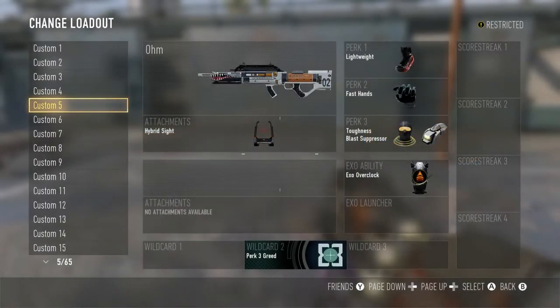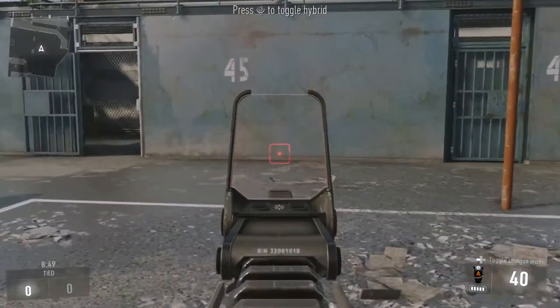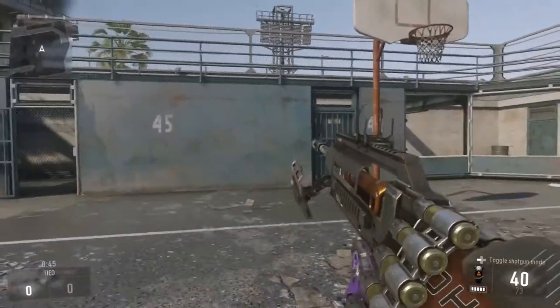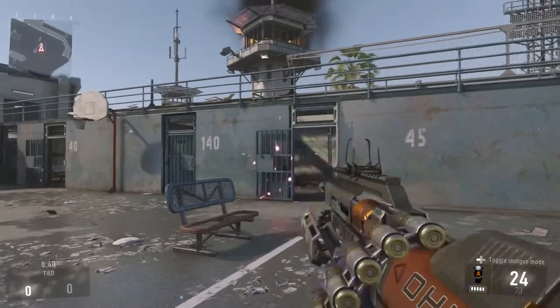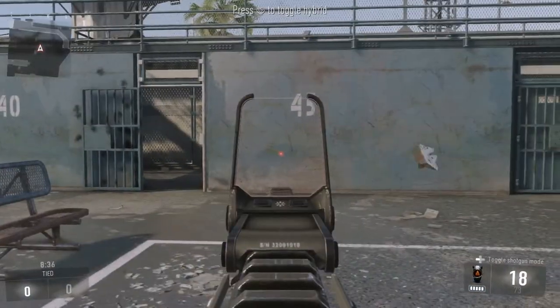What's going on guys? I'm back here today and I'm going to be showing you guys a cool glitch with the new weapon, the Ohm. It's a secret firing mode — it's the slug mode. So you have the normal LMG mode, you have the normal shotgun mode, and then this one will turn it into a slug, kind of like the KSG from Black Ops 2.